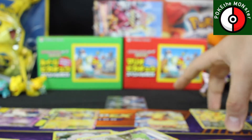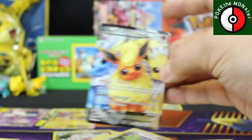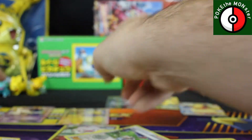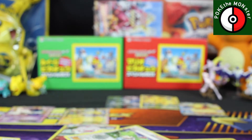Way to end things off with a bang — full art Articuno from Generations, guys. This has been so much fun. So we got the full art Articuno, the full art Pikachu, the full art Flareon EX from the Radiant Collection, and then we've got the Jolteon EX, the Meowstic EX, and of course let's not forget about the Blastoise EX. Awesome pulls, guys — awesome freaking packs!